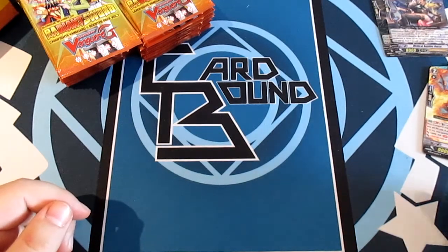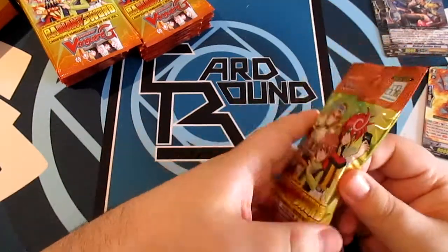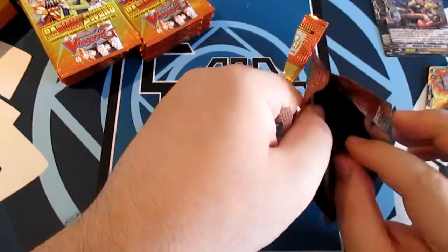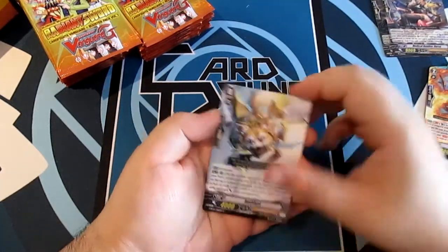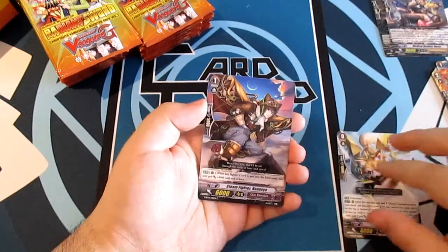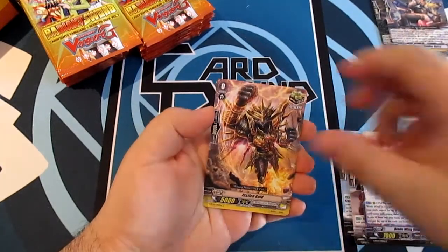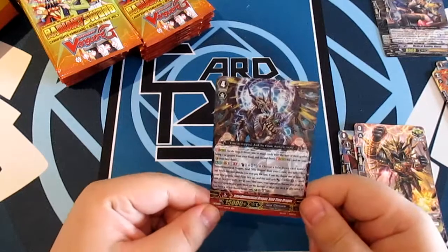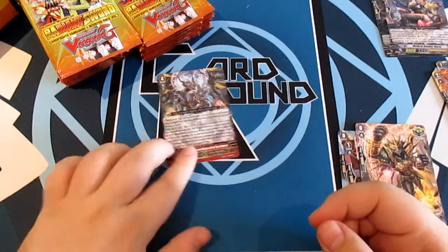Kagero is making its full return in this box along with Dark Irregulars — apparently Dark Irregulars is really on the up and coming now, which I'm happy about because I like it when less popular clans get a bit of spotlight. Bash Gal, Steam Fighter Nanea, Blade Wing Robbiz, Justice Gold, and Triple Rare Interdimensional Dragon, Bind Time Dragon — that's one of the cards I'm after! Awesome, what a great pull!